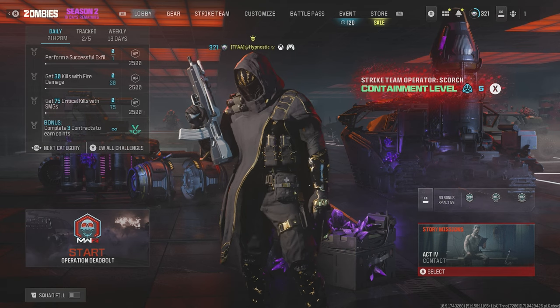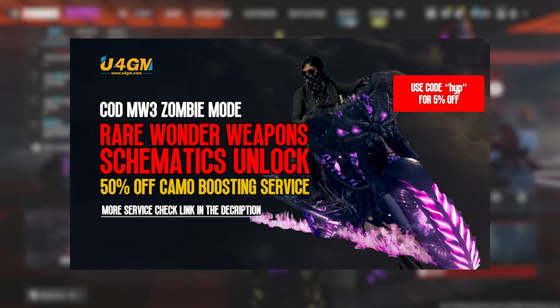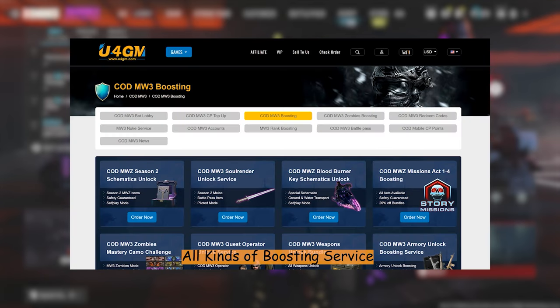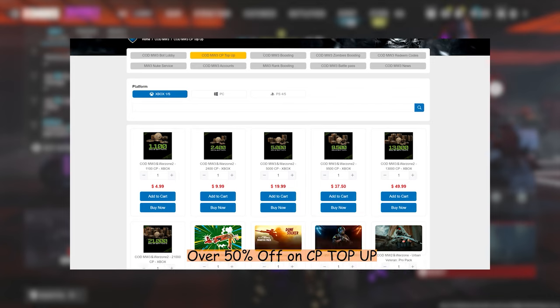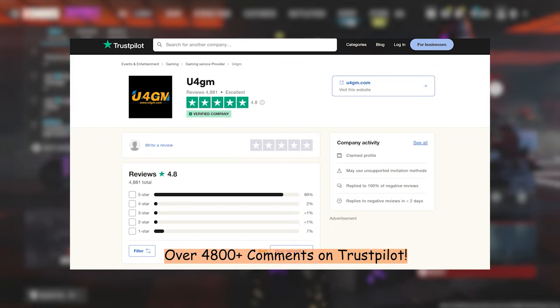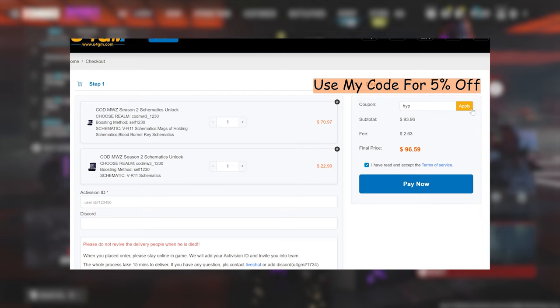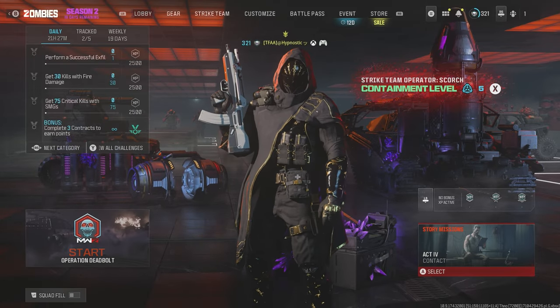I just quickly want to take a moment to thank U4GM for sponsoring this video. U4GM is a safe, trusted, and reliable Call of Duty service provider and they'll help you unlock all the rare schematics in zombies, all the camos, and they offer a lot of other services. If you guys are interested then click the link in the description below and be sure to use my code HIP for an extra 5% off.